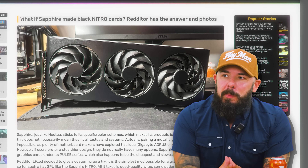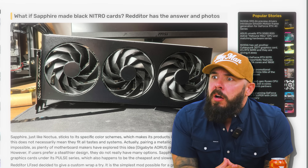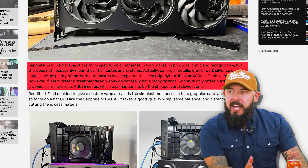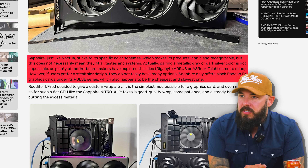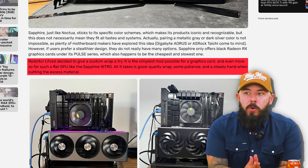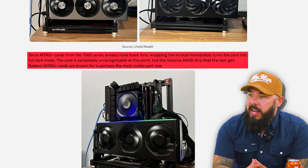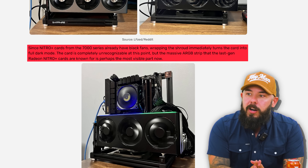A Redditor shows how a Sapphire Nitro+ graphics card looks with a custom black wrap. That's clean — that looks really good. Sapphire, just like Noctua, has a very specific color scheme that makes its products iconic, but doesn't mean they fit everybody's style, tastes, and systems. LFZ decided to give a custom wrap a try — the simplest mod possible for a graphics card, especially for such a flat GPU. Since Nitro+ cards from the 7000 series already have black fans, you just wrap it and you're immediately in full dark mode, which is what a lot of people are looking for in their builds.